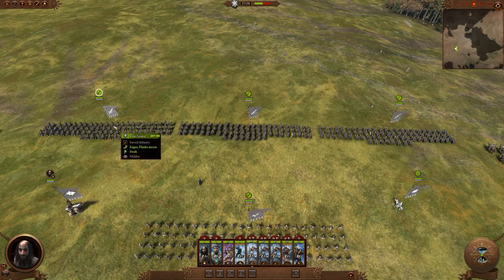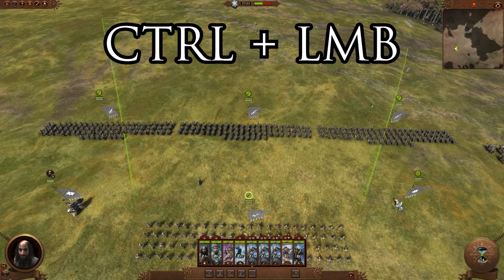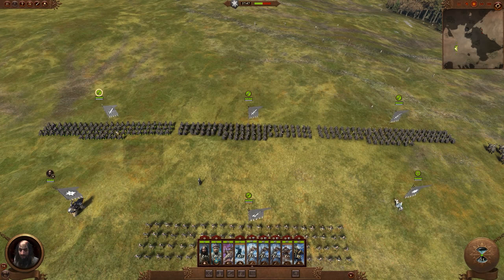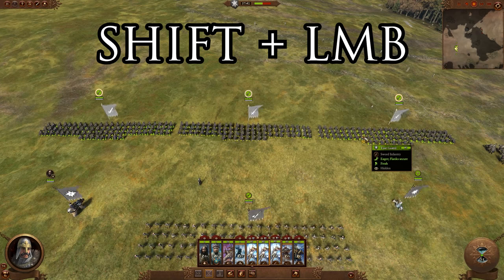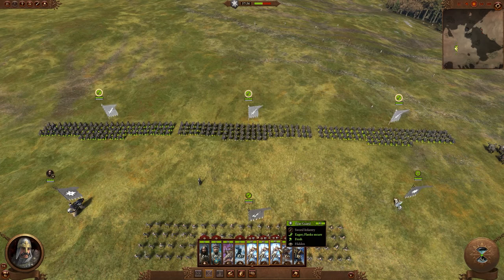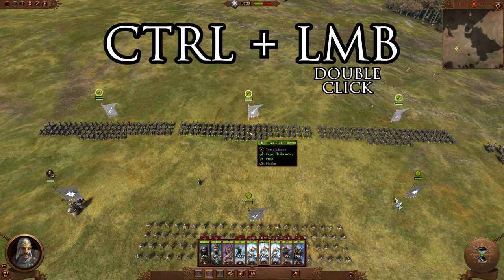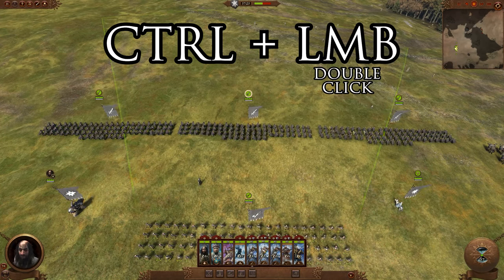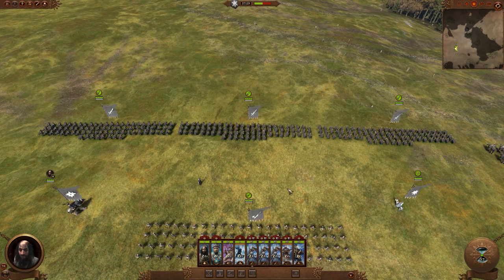If you want to grab multiple units, holding down Ctrl while left clicking lets you select as many units as you like without deselecting previous ones — and you can also do this on the unit cards at the bottom of the UI. Another way is to hold Shift and left click between two points, and everything between those points will be selected, which is handy for selecting your front line. There's also Ctrl+double left click, which selects all units of the same type with the exact same name.